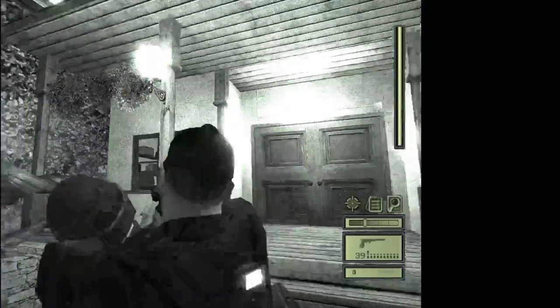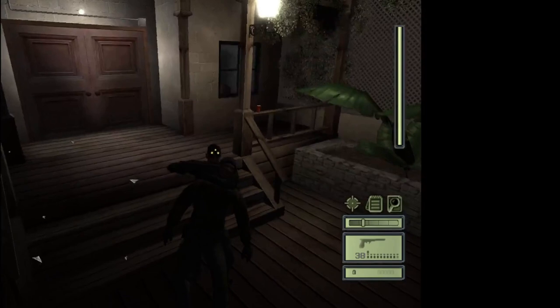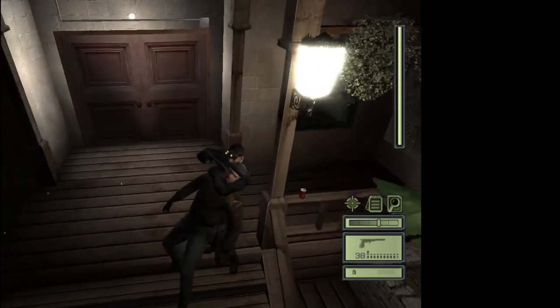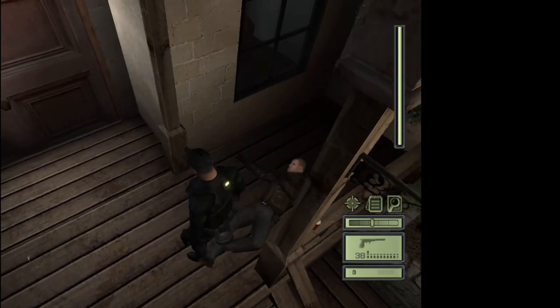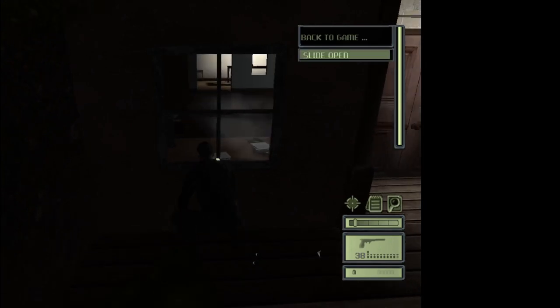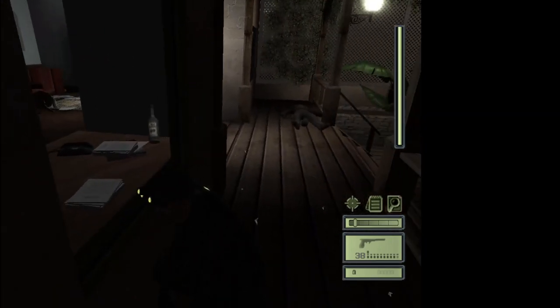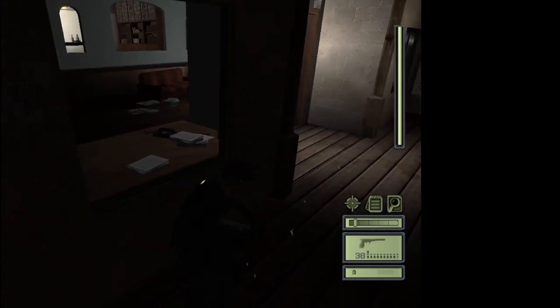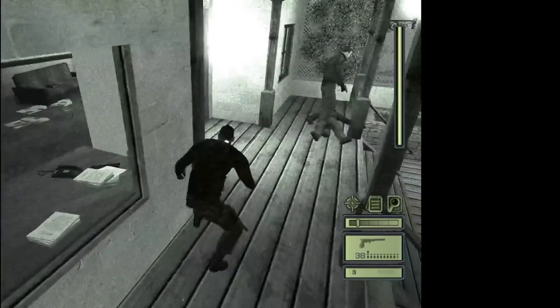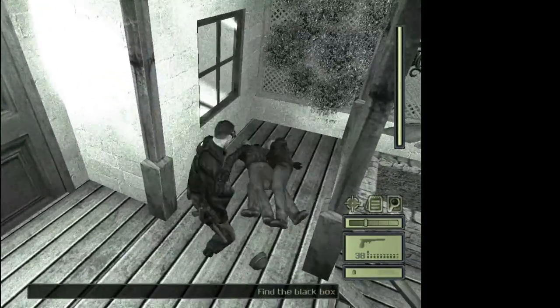First, you're gonna want to take out this light so that you'll have a place to hide. And then you're gonna want to put his body over here in a place that has light so that the other guard will see it. The other guard comes out eventually, he sees the body, and then he runs over to it. Which then you can sneak up behind him and then wha-bam! Both of them.